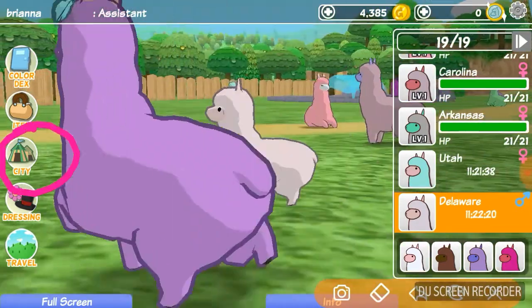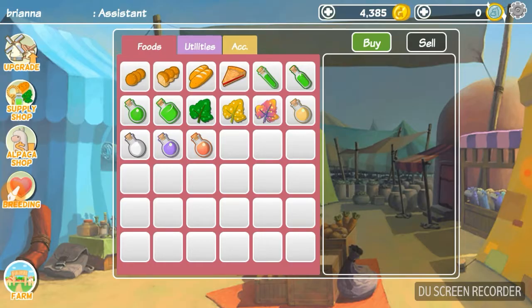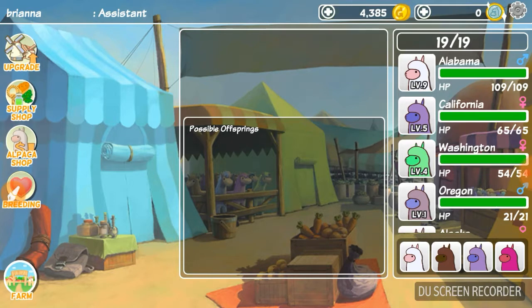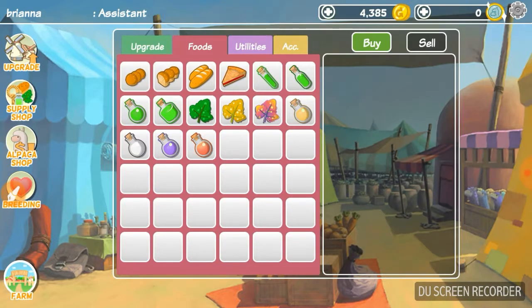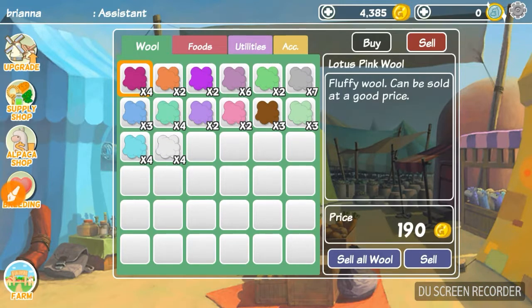Now for the next part I'm going to show you how to go to the city and sell your wool. You need to click 'sell,' then click one of these little fluffy-looking things that are the wool from your alpacas. Click one, then click 'sell all wool' — or just 'sell' if you only want to sell one. I recommend clicking 'sell all wool.'